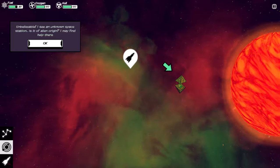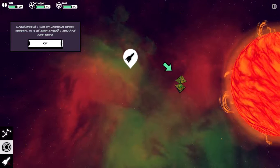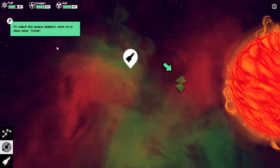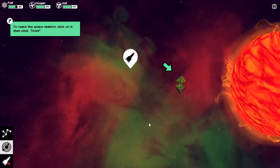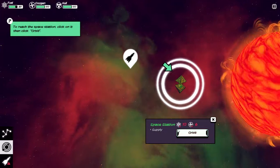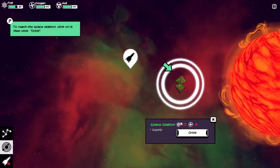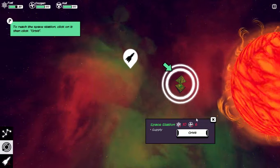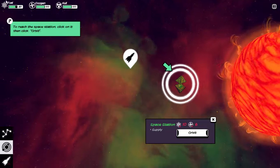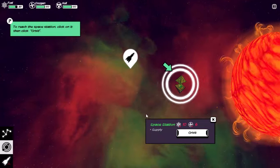Okay. I see an unknown space station. Is it of alien origin? I may find help there. So there's a space station — click on it and click orbit. This is the fuel cost — the amount of fuel it will cost us to get there and orbit this thing. And this is the amount of oxygen we'll use on the way. Our resources are here: we have fuel, we have oxygen, we have hull.